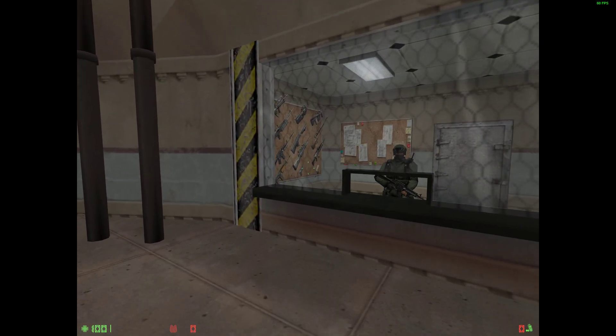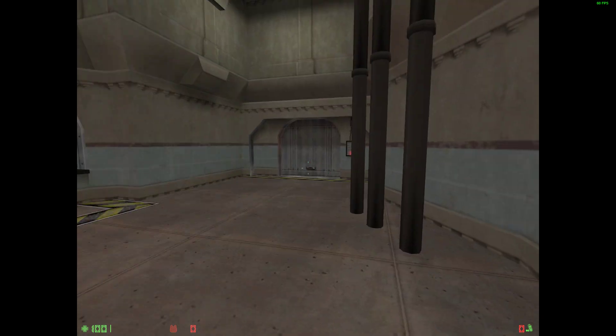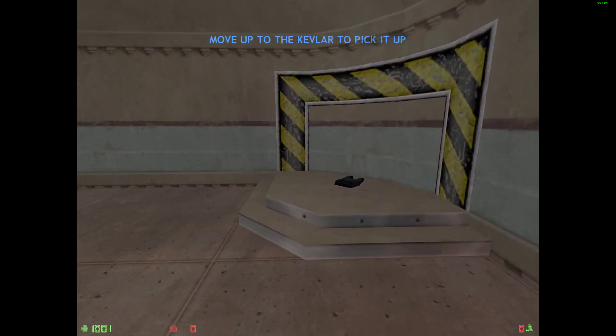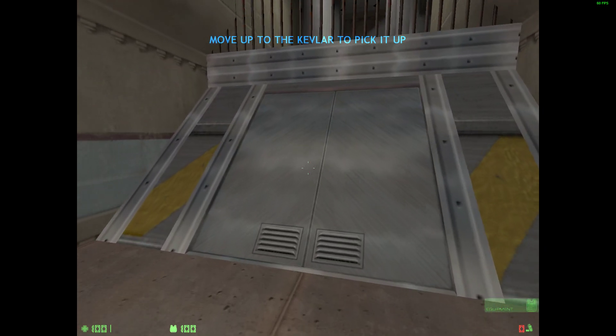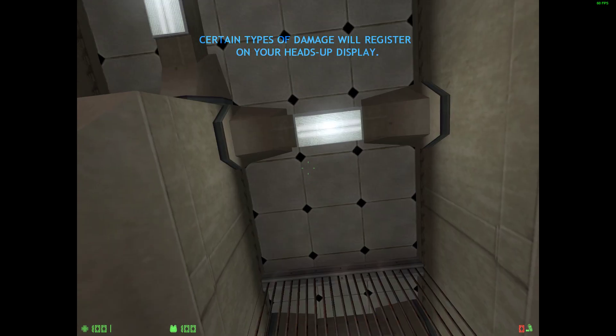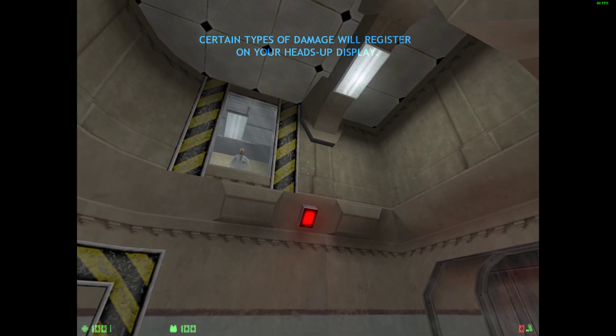Your offensive weapons training is complete. Please advance to the next area. Body armor is essential to your survival in the field. Pick up your armor and proceed to the hazards area. If you pass through fire or steam, you will see a heat damage icon light up.